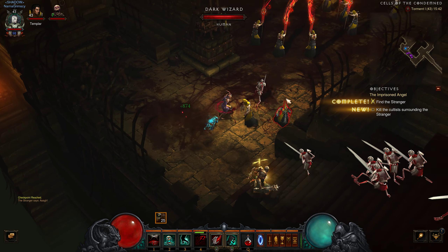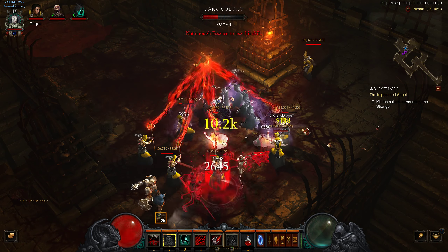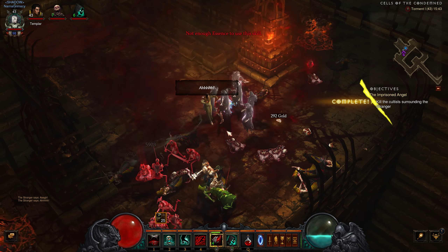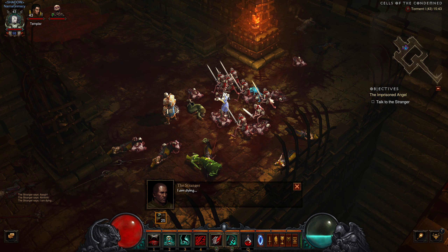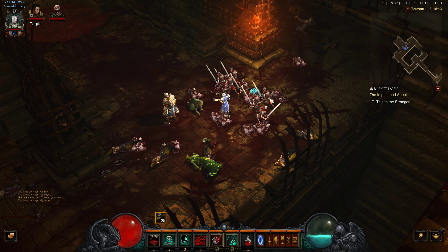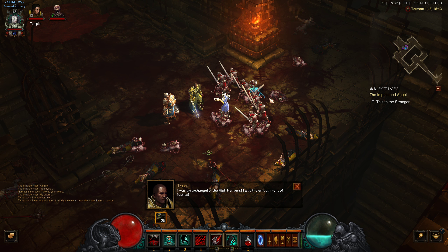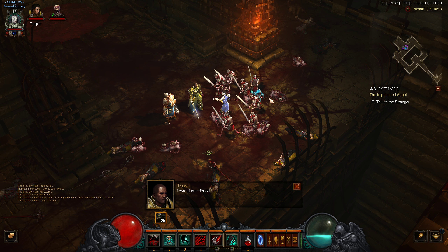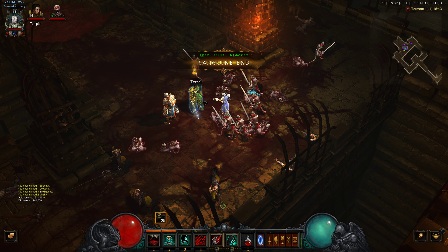We have found the stranger. Tyrael: 'I am dying. Take up your sword.' He speaks: 'I remember now. I was an archangel of the high heavens. I was the embodiment of justice. I was, I am, Tyrael.' Boom. We'll have a look at the new skills we gained next episode. For now we'll just wrap up the story and move on to Act 2.